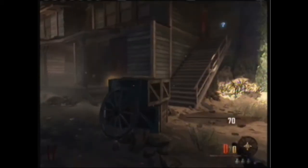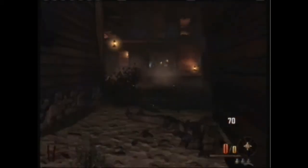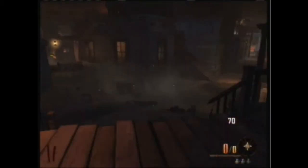Workbench number three is located right here — right where you pretty much drop down. You don't even need to open the door to get there. Workbench number four is located in the saloon, right in here next to George. That's number four.